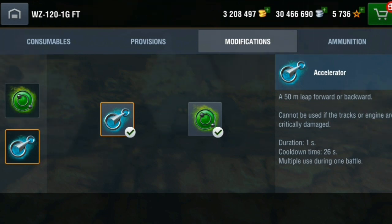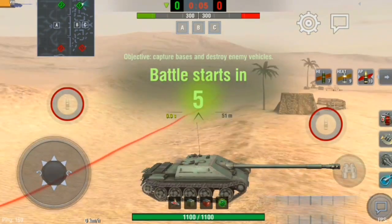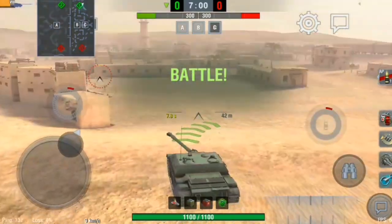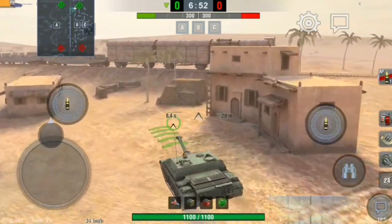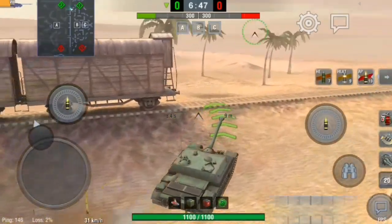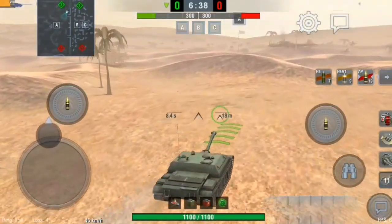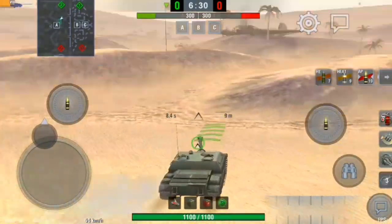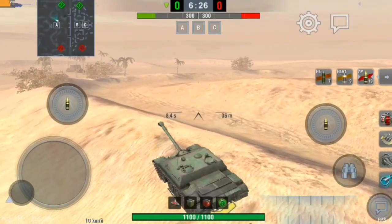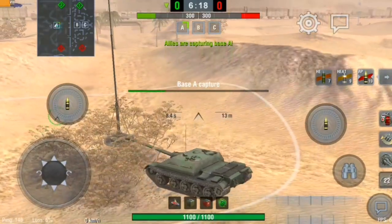I'm not sure what the use for this perk is — maybe ramming? Every time I start a battle here I end up alone in the queue, so I have to cap all the bases to win or it'll be a draw. We use the leap and that's it done. I don't see what use a 50-metre leap forward has, unless there's a tank directly in front of you for a ram. You can also use it to go backwards, but I'm not going to complain — it is a bit of fun.